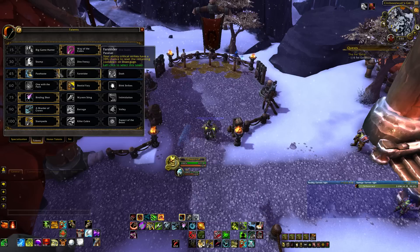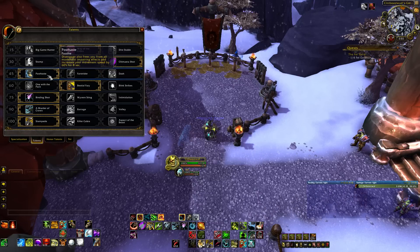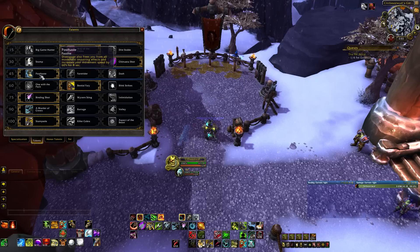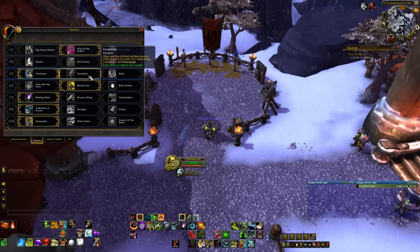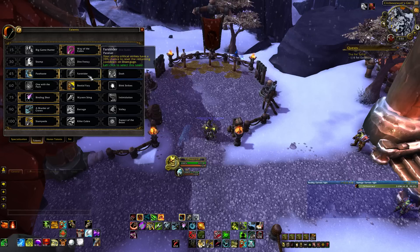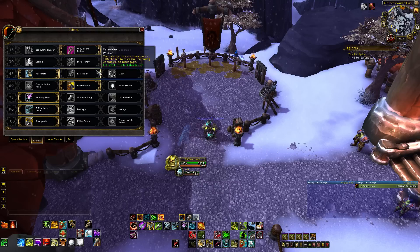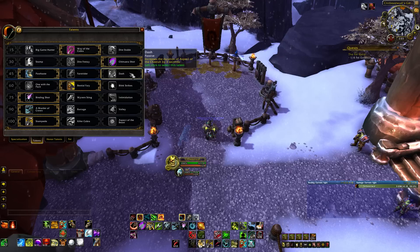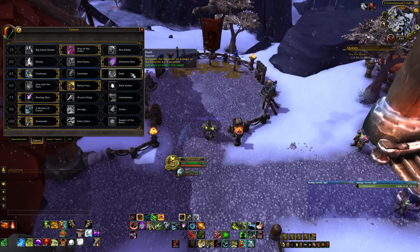Level 45, as with all other Hunter specs, is just a movement tier, so pick whichever you like. I recommend Postaste in general — it's really useful because it gives you a speed boost when you Disengage. Far Strider can be fine if you never need to move more than the distance of a Disengage, but it has an RNG factor. Dash is just not worth using because Aspect of the Cheetah has a three-minute cooldown.